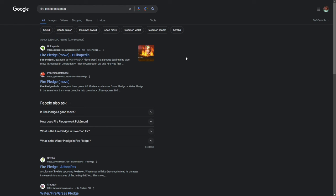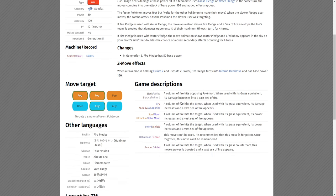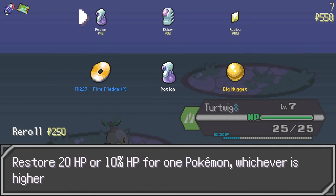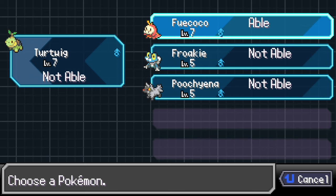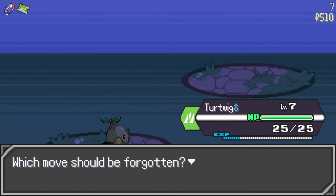Fire Pledge deals damage at base power 80. If a teammate uses Grass Pledge together it gets boosted. It doesn't hurt the user right? I'll take that then. Big Nugget though — nah, I can battle other players for money. Let me just heal everyone up, and then we're gonna use Fire Pledge on Sprigatito.